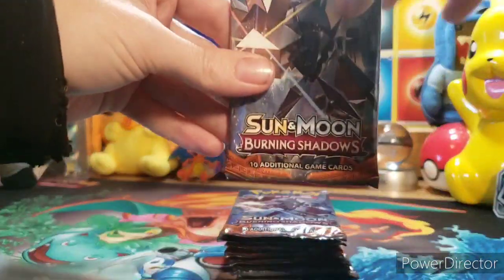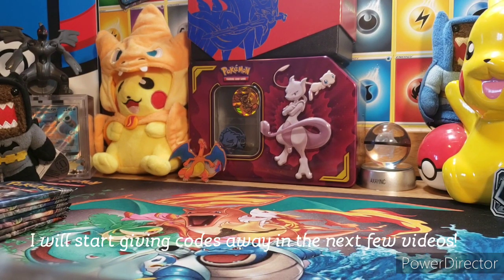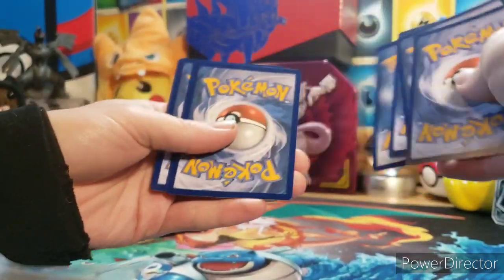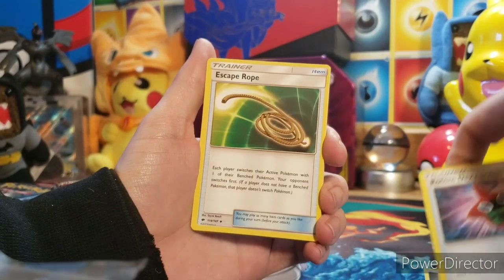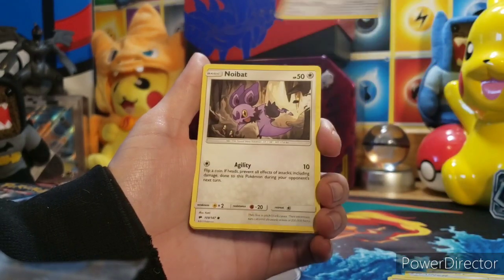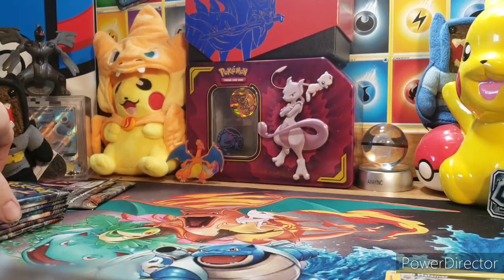Alright, so we got some Sun and Moon Burning Shadows packs to open. I'm gonna open these off camera just so I can pull the code card out before you guys get the chance to see it. Alright, four from the back. We've got a steel energy, a Rotom Dex, Escape Rope, Sophocles, Tynamo, Mudbray, Stufful, Noibat, Sawk, reverse Pansear, and a Malamar for a rare. Awesome.